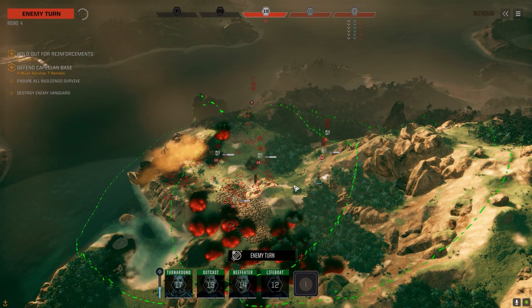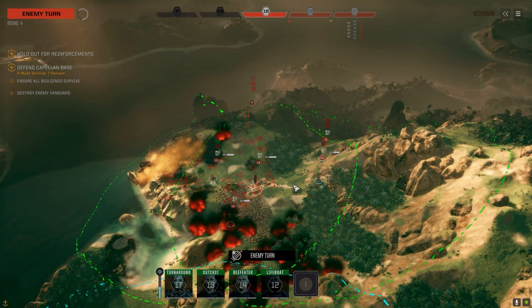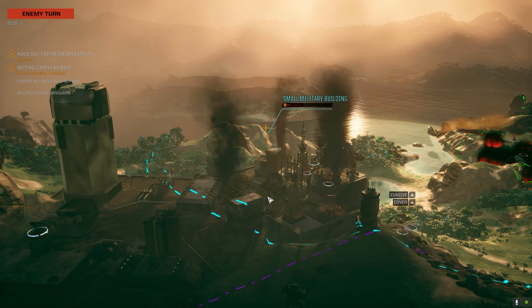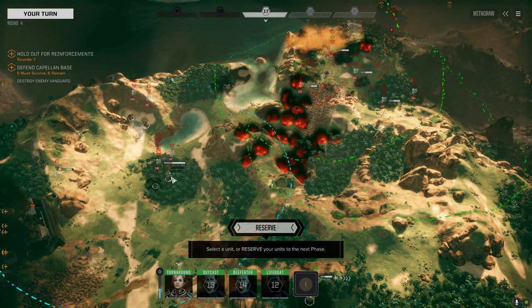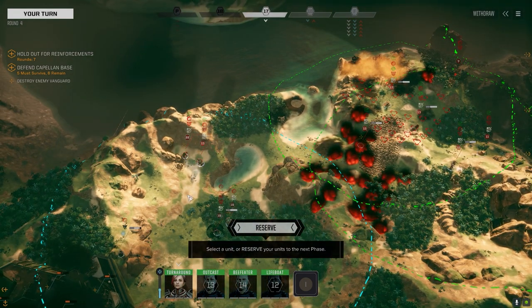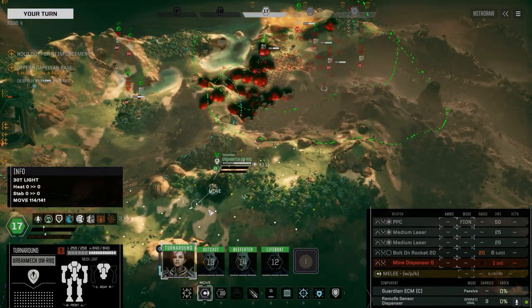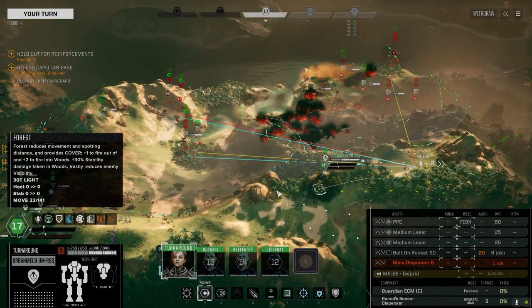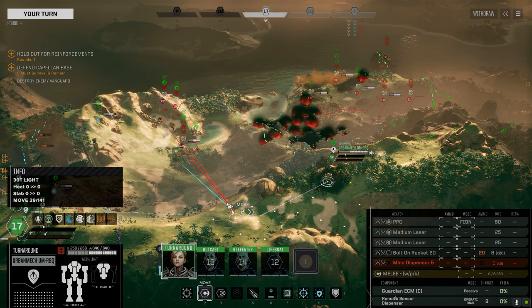What the hell does that guy have? Oh my God — they're right at the base of the structure! The structure has been destroyed. They're right at the bottom of the base. I knew there was another lance coming in but I didn't know they were going to be this close. An Owens, a Blackjack, a Shadowhawk, and another Viper. Oh, for Christ's sake. What do I do here? We focus the guys in front — I think so. I think we really have to focus these guys now.